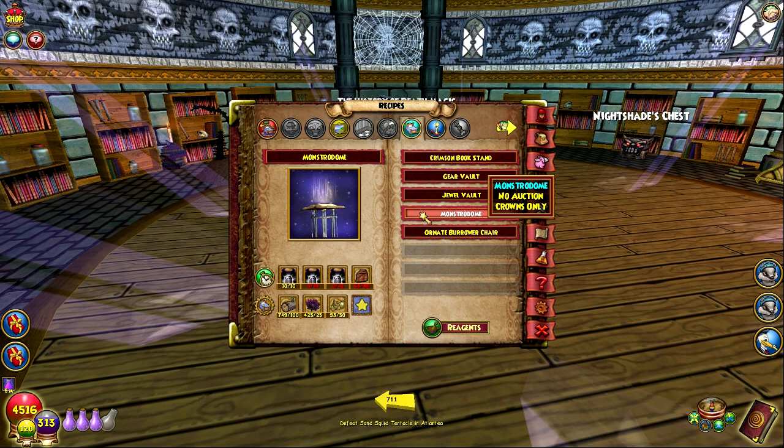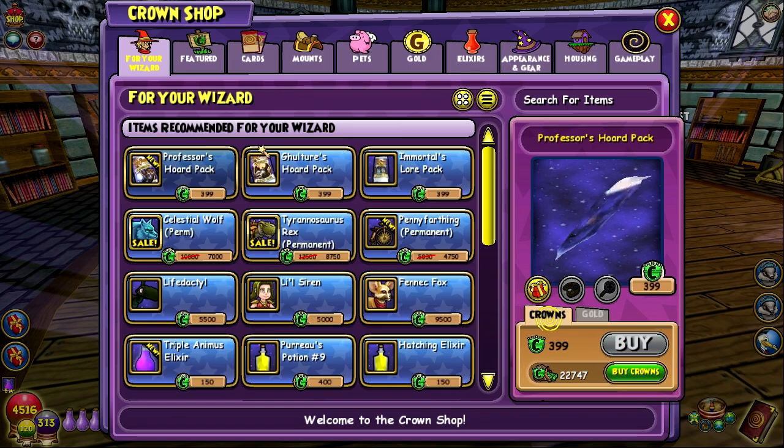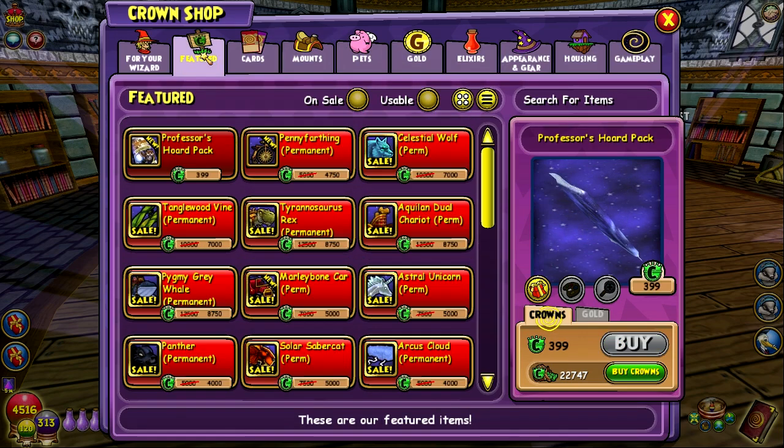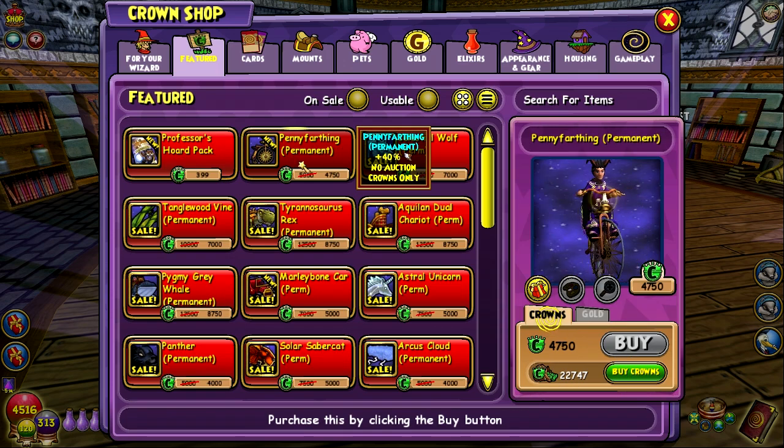You can get it from her and then start going through monstrology, defeating all these enemies. Basically you have to defeat them 23 times in order to get the animus with triple animus. Without triple animus, you'd have to do three times more battles, so I highly recommend using triple animus if you're going for this — it's worth it compared to the crowns you're saving.